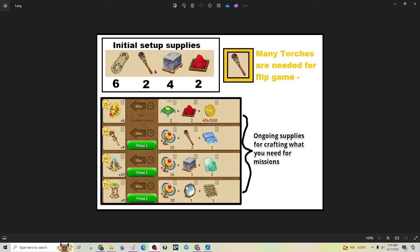First of all, supplies. This right here at the top on the left will be the initial setup supplies, and you're going to need a ton of torches for this all the time. A little bit later on, these are the things you're going to need for crafting artifacts you need to use in your missions, but to get the island set up it's this one right here.